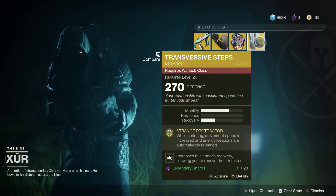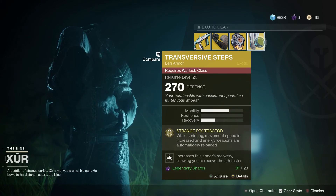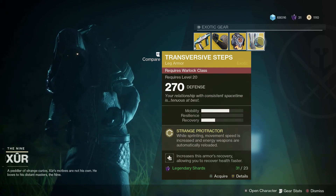And finally Warlocks can pick up the Transversive Steps. Strange Protractor means that while sprinting movement speed is increased, and energy weapons are automatically reloaded.